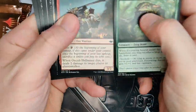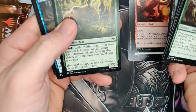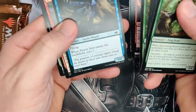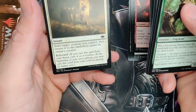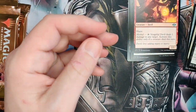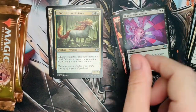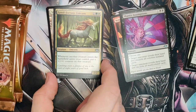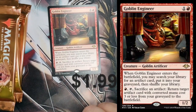Let's quickly thumb through here. Mother Bear! Love that Mother Bear. Got a Sliver — another Bladeback Sliver. Ephemerate — love the art. We got Vengeful Devil, Shatter Assumptions, Good Fortune Unicorn — beautiful card, love it. And Goblin Engineer.